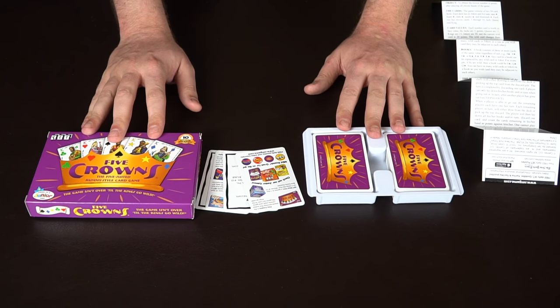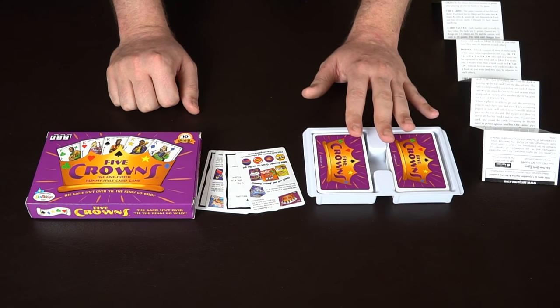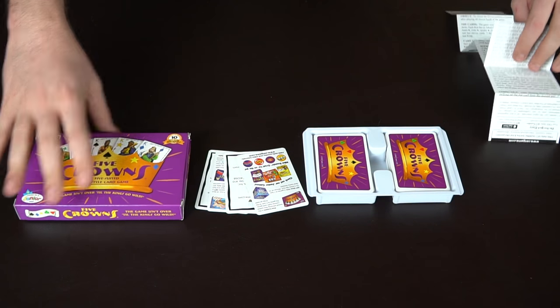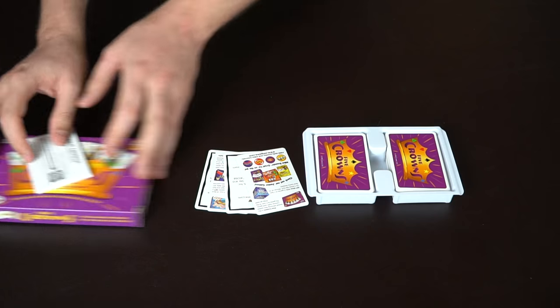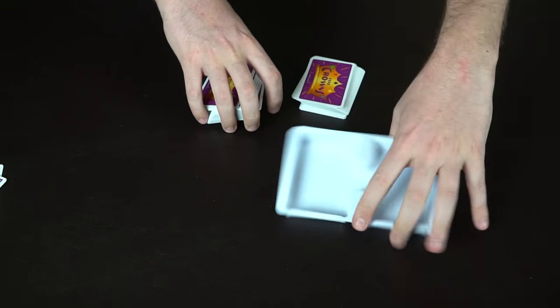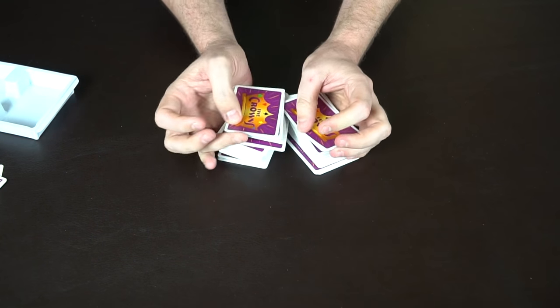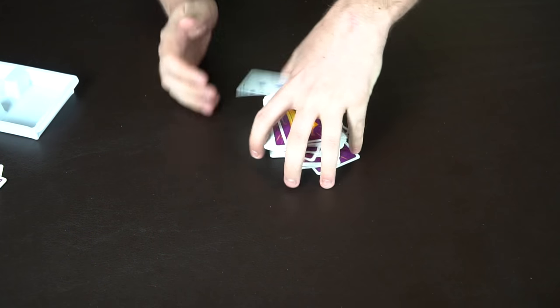Next is Five Crowns by Set Enterprises. Five Crowns comes with basically the same components: a big stack of cards, a box, and a rulebook. Set everything aside and keep only the deck of cards. Shuffle it quite a few times — it resembles a normal playing deck.